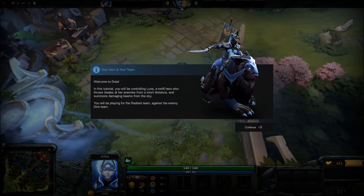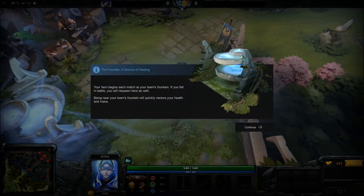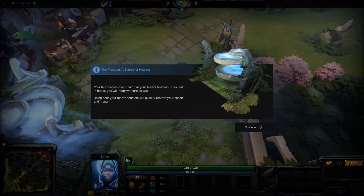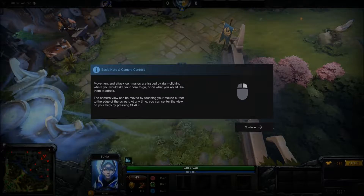You'll be playing for the Radiant Team against the enemy Dire Team. The Fountain is a source of healing — your hero begins each match at your team's fountain. If you fall in battle, you'll respawn here as well. Being near your team's fountain will quickly restore your health.